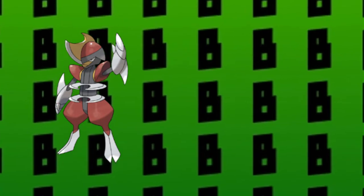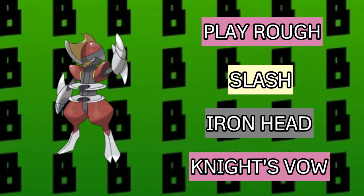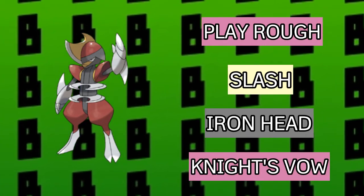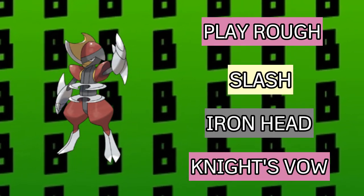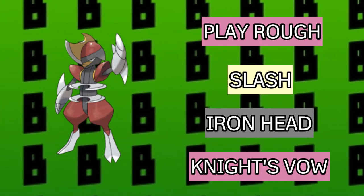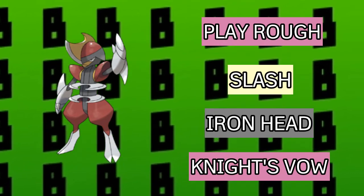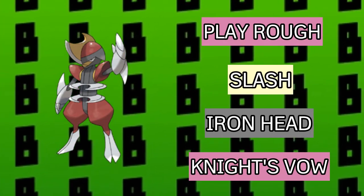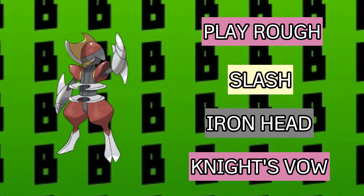Moving on to the moveset of B-Sharp, I have Play Rough, Slash, Iron Head, and Knight's Vow. Knight's Vow is a new move introduced in this game — what it does is raise Special Defense and Defense by one stage each. Iron Head offers Steel STAB and Slash is for making use of its high Attack. B-Sharp was one of the most dependable Pokemon I had in this game and I think you will enjoy using it too.